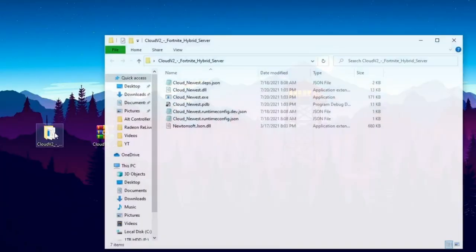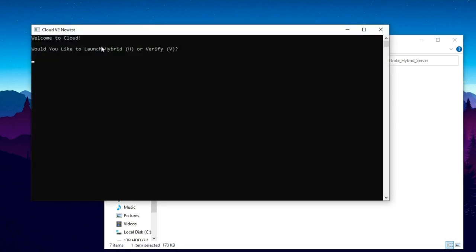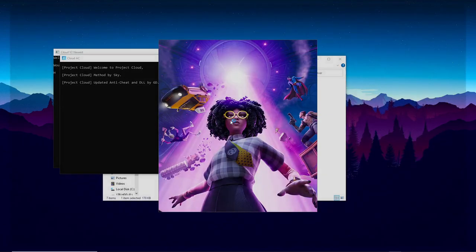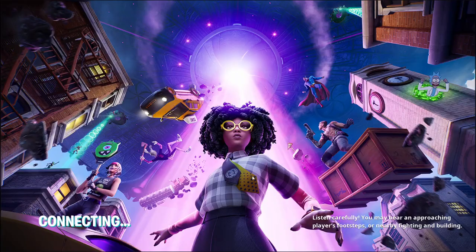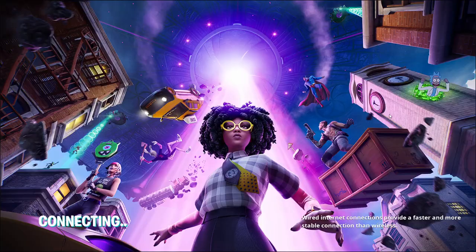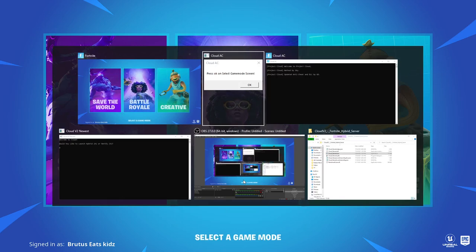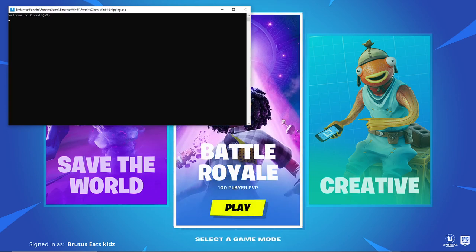Open up the folder and you'll see the cloud newest.exe. Double click on that and it'll ask you if you want to launch the hybrid or verify. Click on the H button and press enter, and now wait for it to load you into Cloud. Click on the play button, go up here, click on select game mode, and click okay on the window. It'll launch, then wait a couple seconds and click on battle royale.